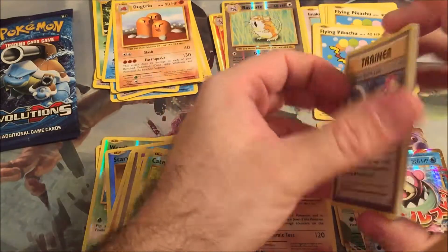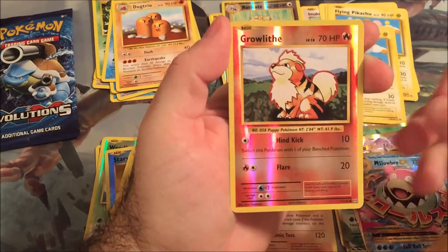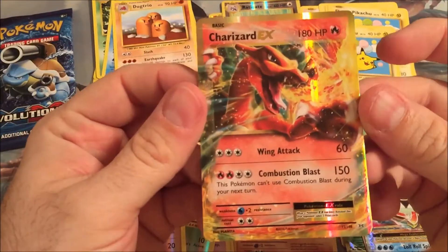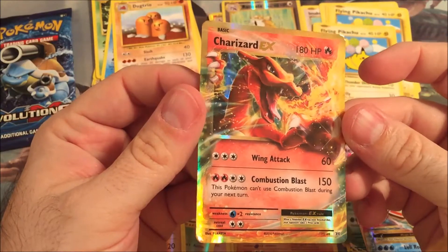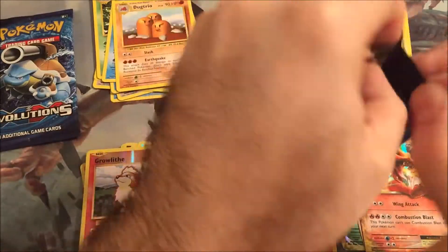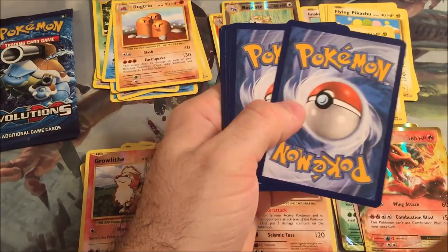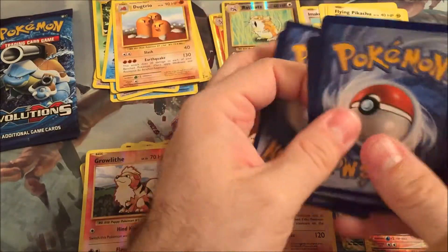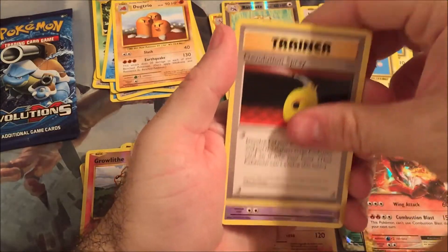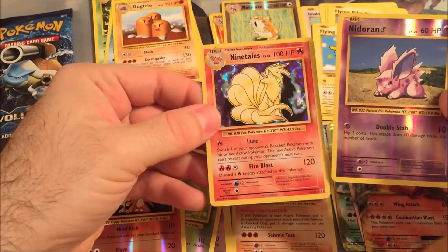Let's see what we got. Slowbro Spirit Link, Brock's Grit, De-Evolution Spray, a Growlithe. And a Charizard EX - Wing Attack and Combustion Blast. Good night! We're doing better than if it was a box, and only 20 packs. Brock's Grit, De-Evolution Spray. And a Ninetales Holo. So that goes there.